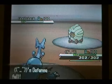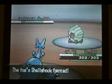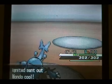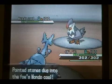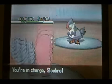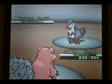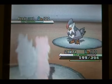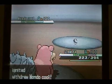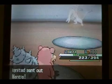I go for the Close Combat and it does pretty much the same amount as the Megahorn did. He decides to stay in, probably to keep it in his Deathfighter, so I go for the Megahorn again and that's good enough to take his Shellshock out. I get the Moxie boost but it doesn't really matter because he switches back into Starraptor. Since he's Scarfed I know he can outspeed me and go for Brave Bird, so I switch out into my Slowbro. He goes for Brave Bird and it does about half.